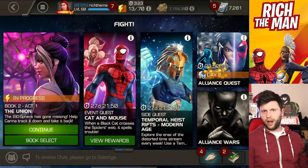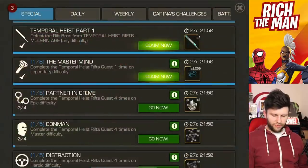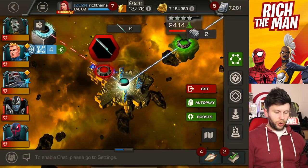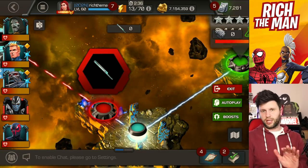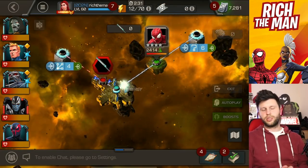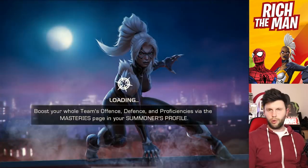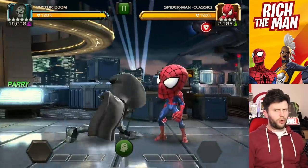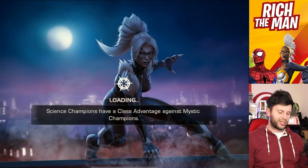Temporal Heist objectives are easy to get done — essentially just go through to the end, they're all very easy. Go and get the grind on there, but hold on to your Temporal Lock Picks because you will need them. Don't spend your Temporal Lock Picks until at least week three, when you consider what you're going to do with them — whether you'll acquire shards or rank-up materials.